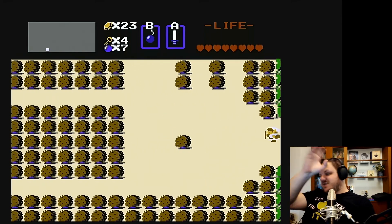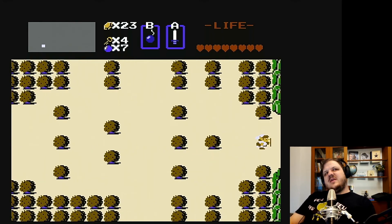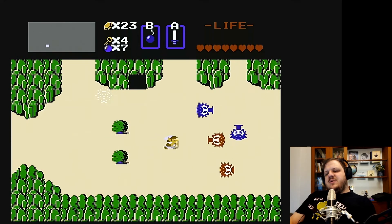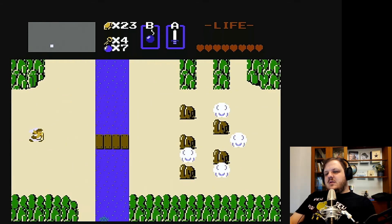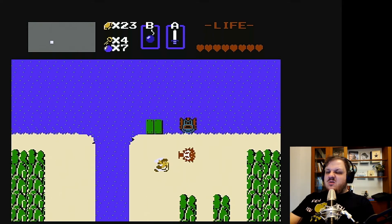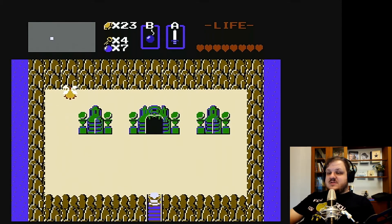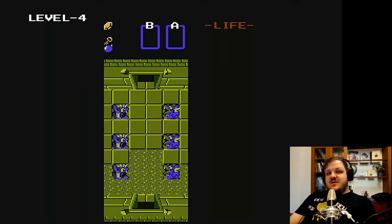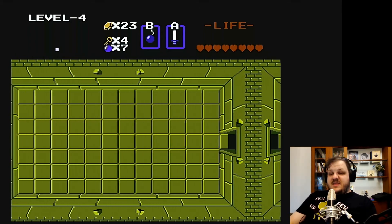Let's not touch any of these enemies and go straight to Level 4, because we don't have enough rupees for the candle yet. I think we get the red candle in Level 4 — maybe. It's not like we need it yet. Actually, I think we do need it because there might be dark rooms in Level 4. It doesn't matter — we'll try it and see. It's when we get to Level 5 that the real problem starts, because that's the Wizzrobes, and Wizzrobes are jerky jerk faces. They suck, in other words.